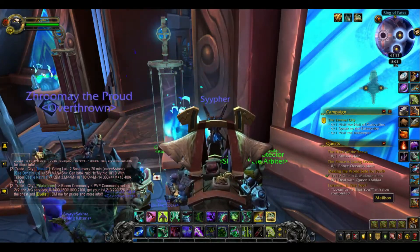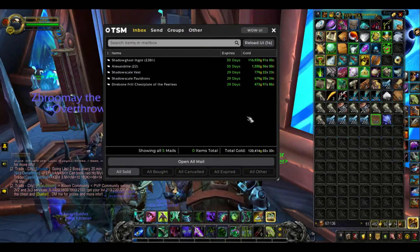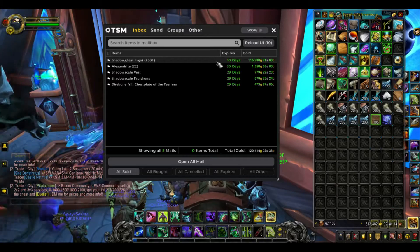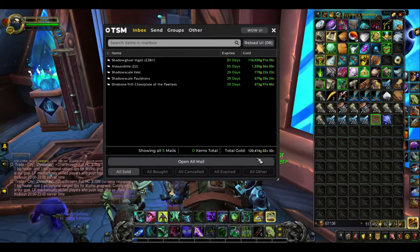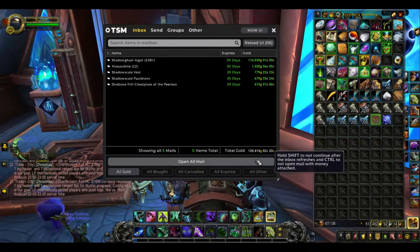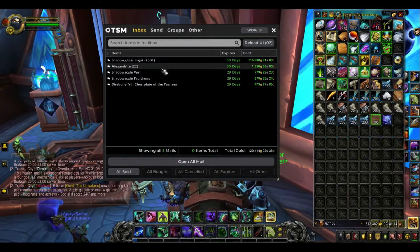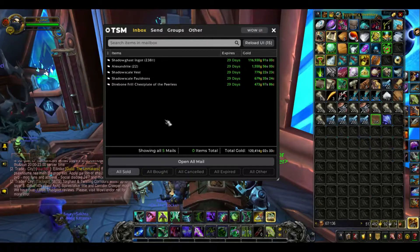Let's check the mail and see what we got. Well, we sold a lot of them — 116,000. That's actually really nice. So our total amount made... oh, we're even selling the old gems. That's nice. We might make some new stuff today.